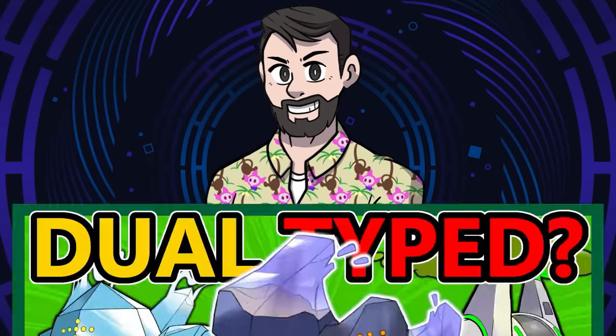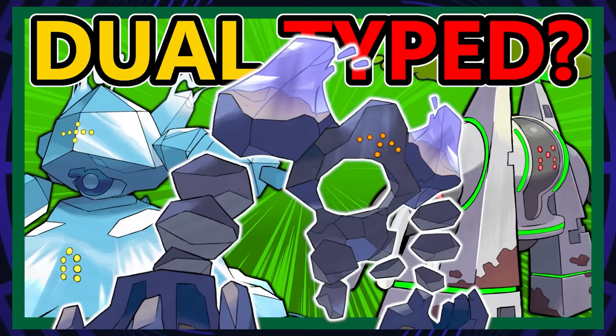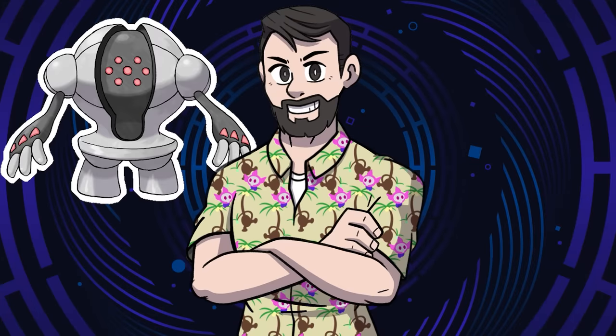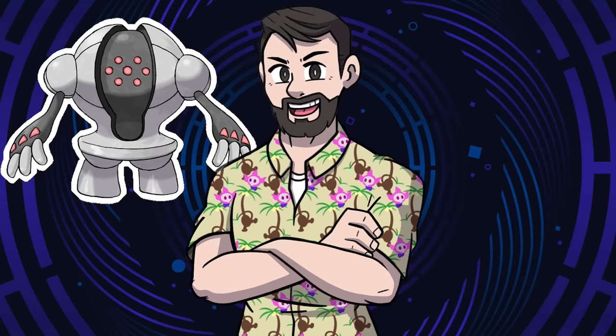Hey everyone, Brandon here. Toward the beginning of this year, I released a video where we gave Reggies their own dual-typed evolutions, and y'all really seemed to like that. So this is sort of a follow-up to that, maybe even the start of a series. With Reggies being icons in their single-typeness, obviously the next step would be the other notable single-type group, the Eeveelutions.